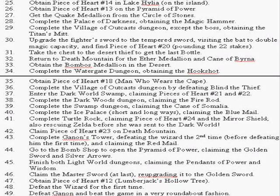We'll rescue Princess Zelda — she's still in the Light World at this point. After that, we go get Piece of Heart 23 on Death Mountain, then get through Ganon's Tower to defeat the Wizard the first time. Yes, we actually defeat him the second time before the first time. We'll get the Red Mail. Once we do that, we head to the Bomb Shop, open up the Pyramid of Power fully, get the Golden Sword and Silver Arrows. Then we go back and finish all the little pieces we missed in the Light World — get the two pendants, get the Master Sword, re-upgrade to the Golden Sword, get Piece of Heart 12 on the Lumberjack's Tree, defeat the Wizard for the first time, and go straight to Ganon, beating the game in a very roundabout fashion.